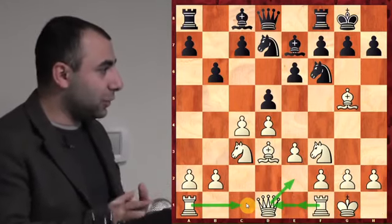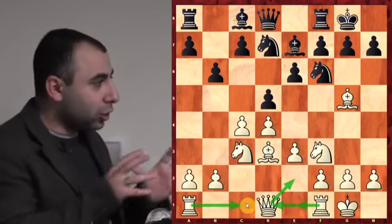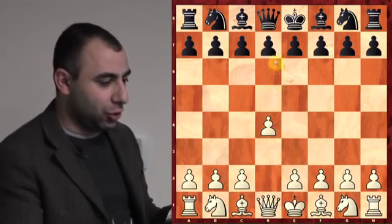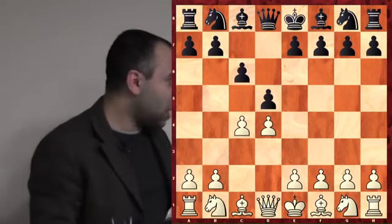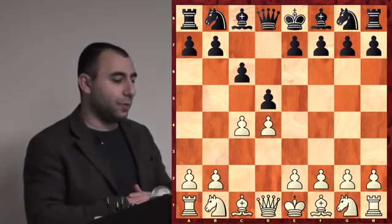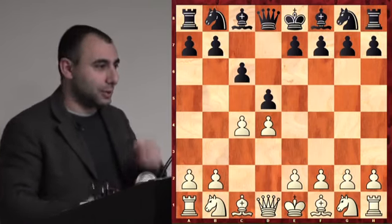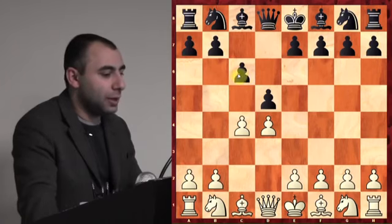When you start the attack, if you have the opportunity to advance pawns, do that. If not, activate your minor pieces — but always go toward the center. That's very important. The third opening I want to show you: d4, d5, c4, c6. This is called the Slav Defense — one of the most popular openings nowadays, played by many top players. The idea is that black tries to protect the center.